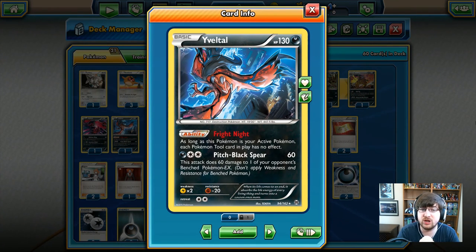We're going to the other Yveltal. Also 130 HP, also dark type. Fright Knight is a really cool ability - as long as this Pokemon is active, each Pokemon tool card in play has no effect. This stops Mega evolutions right in their tracks. Have a spirit link? No, you don't. Pitch Black Spear: one dark energy, two colorless, 60 damage. It does 60 more damage to one of your opponent's benched EX Pokemon. So if they're trying to set someone up on the bench, they're not safe. 60 to them as well. Booyah! Those are the Pokemon in the deck.